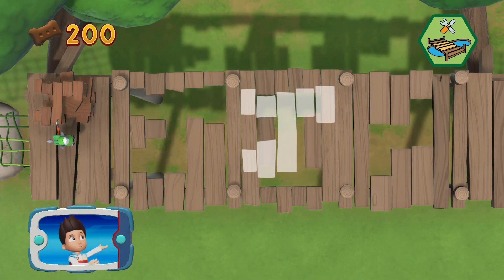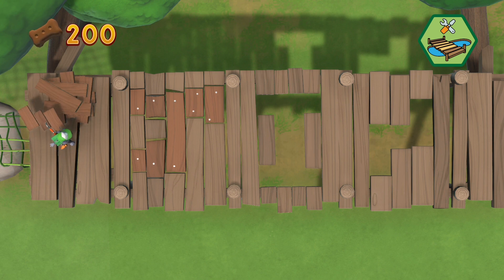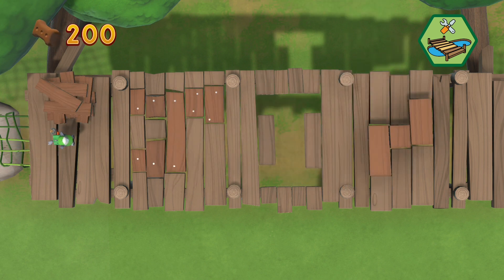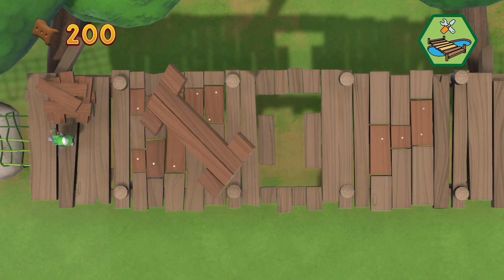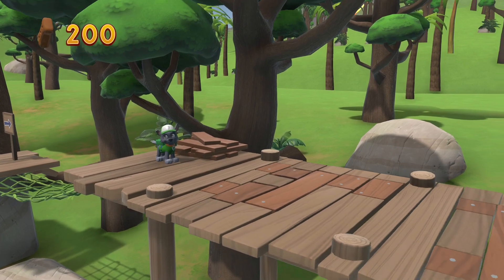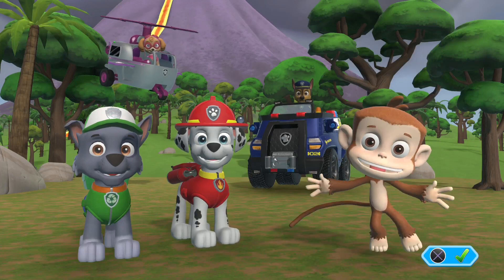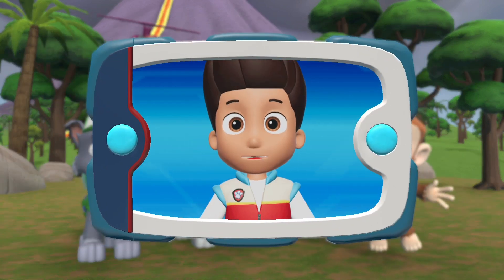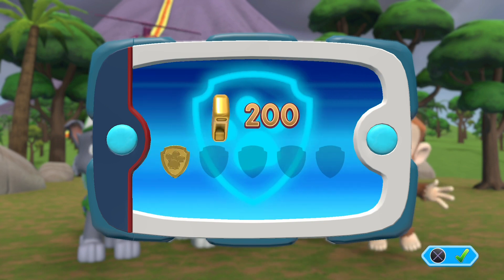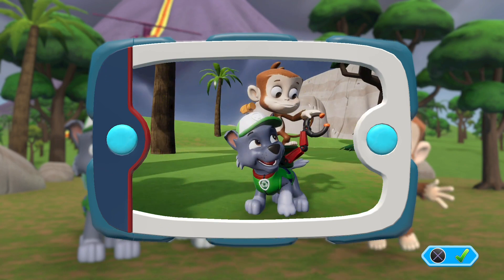Help Rocky move the pieces into the right spot. Pawsome! Perfect! You helped fix the bridge and saved Mandy the monkey — safe and sound on solid ground. No job is too big, no pup is too small. You got all of them and unlocked the picture for this mission!